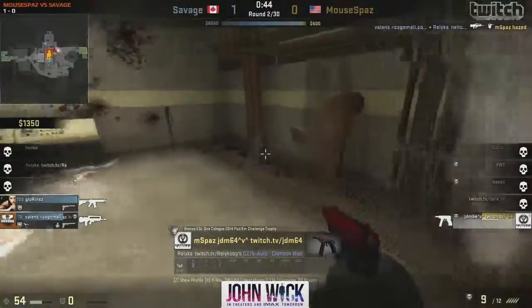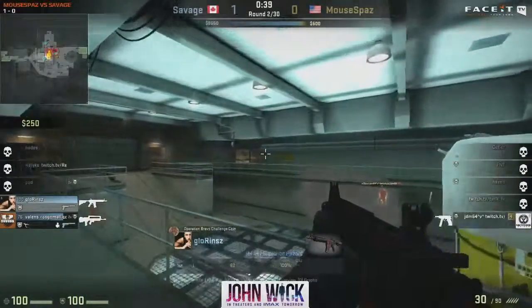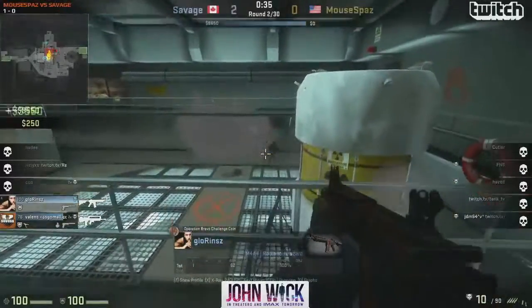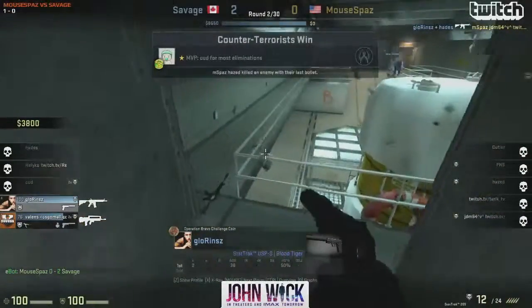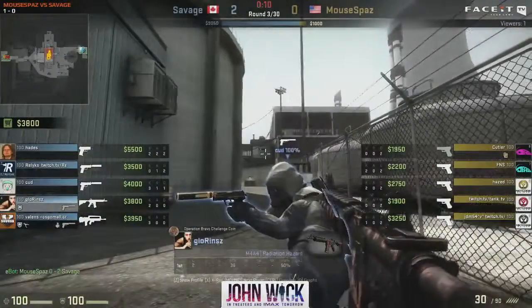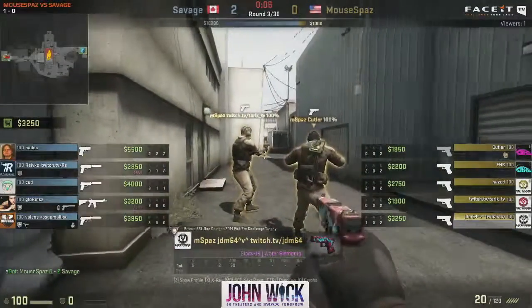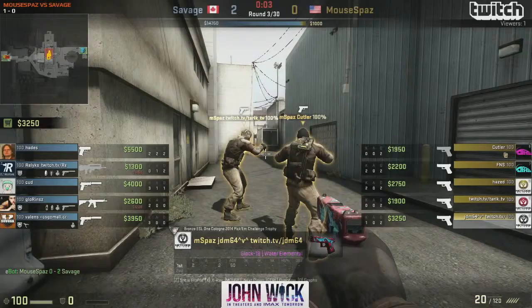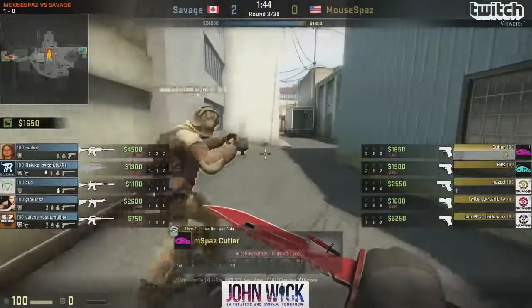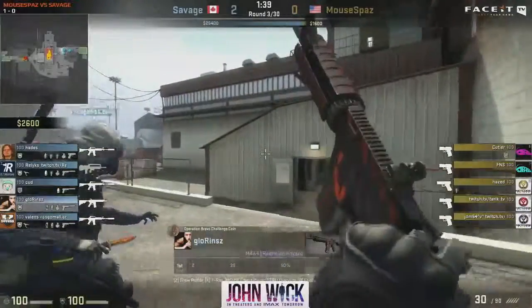I wonder if Hazed is on auto-pickup — it would be quite weird to pick up with B-site Swag7, maybe he just wanted it. Two to nil. They've had a relatively solid start but it's to be expected. They won that round and now it should be an easy win on the eco for Mousebounds. The real test will be the fourth round when Mousebounds go for a full buy with AK-47s.